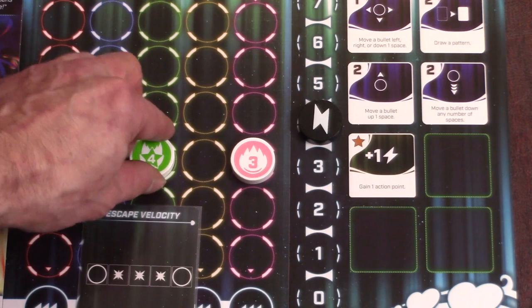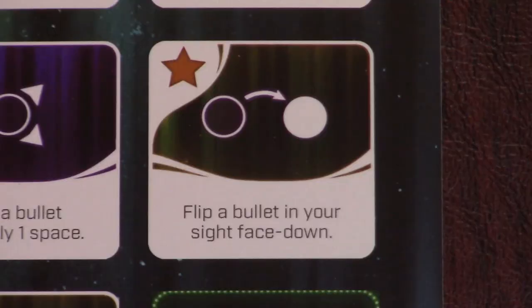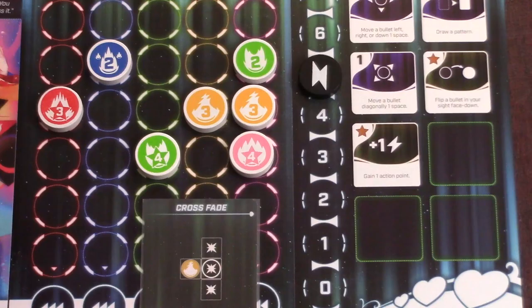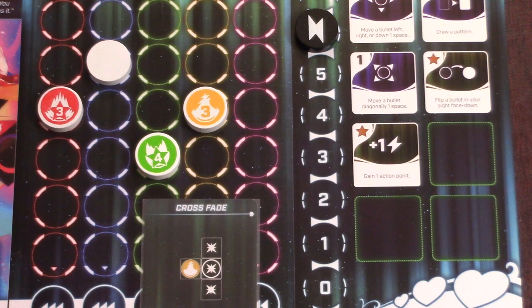And if you clear multiple stars, you'll gain 1 AP for each one. Some heroines have other star abilities, like Adelhide, who has to flip one of her bullets face down for every star she clears. So make sure you check your star abilities before you start the game, and remember that you are required to do them when you clear a star — they aren't optional.